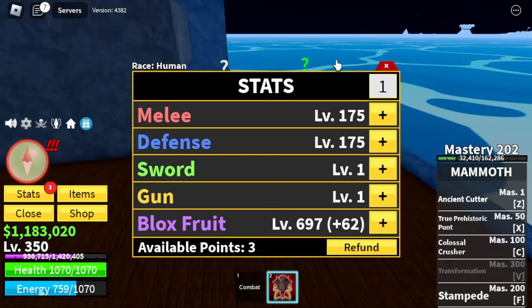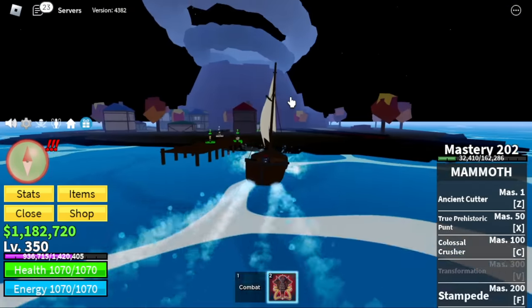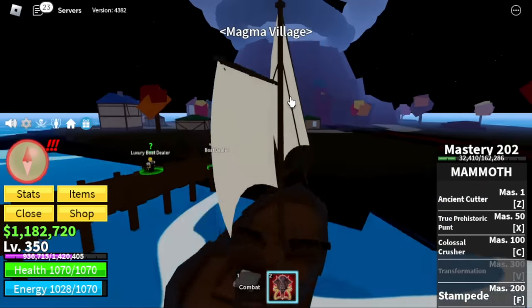Here are the stats — also guys, you can grind lots of money here: 175 melee defense, Blox Fruits 700. Next stop: Magma Village. Here we're going to do server hop again.